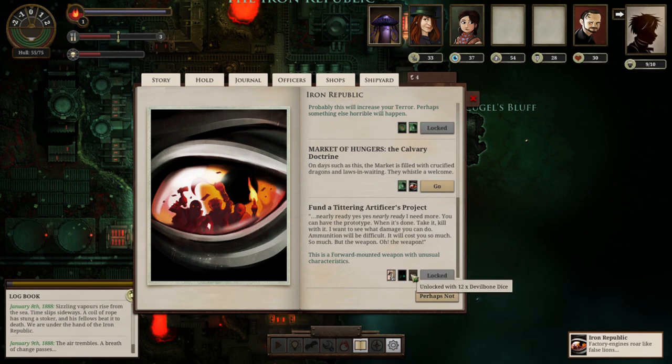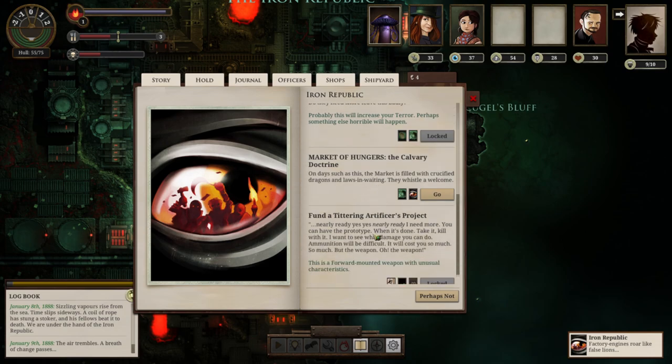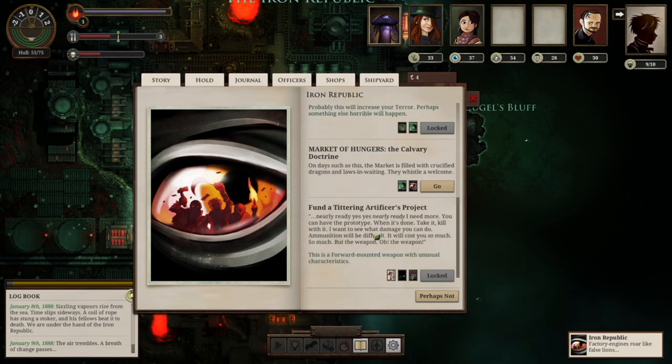We note that we could mount a new weapon here if we had Stygian Ivory and Devil Bones Dice — something to explore at a later date. We jot that down in the notebook as a forward weapon option.